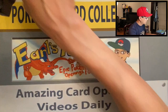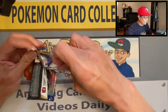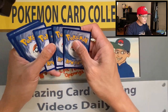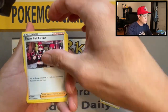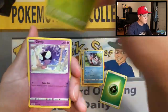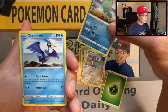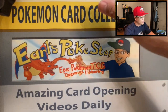Here we go, last pack magic — one secret rare would be nice, a full art trainer. Let's end this video on a high note. Leaf Energy, Team Yell Grunt, Drizzle, Galarian Stunfisk, Clobbopus, Goldeen, Roselia, Gastly, Pignite, Chootle, reverse holo — and a Cramorant non-holo rare.